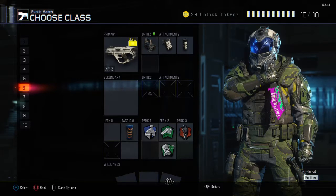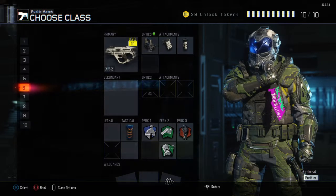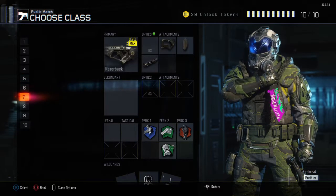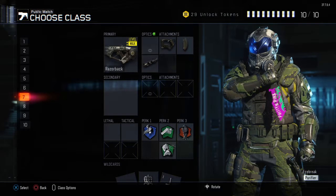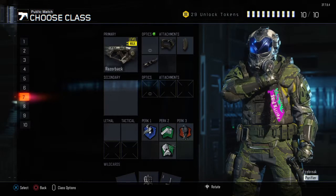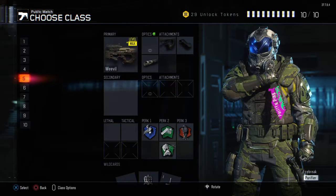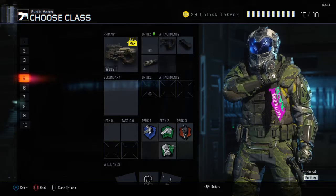Fast hands, hardwire, and dead silence are my main perks across loadouts. I just recently started using sixth sense and EMPs for dealing with robots. My first best class is the Razorback — it reminds me of the Peacekeeper. My second would be the Weevil, with quick draw, grip, and long barrel, running ghost, fast hands, hardwire, and dead silence.